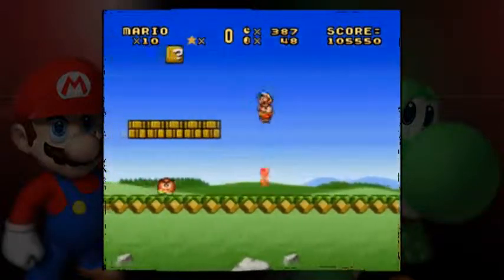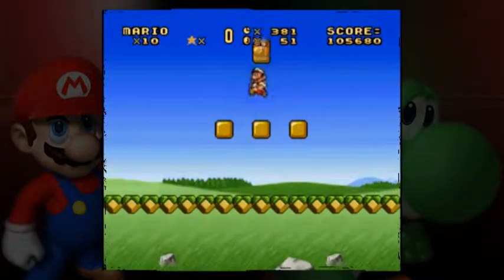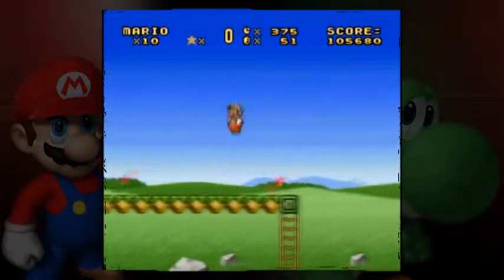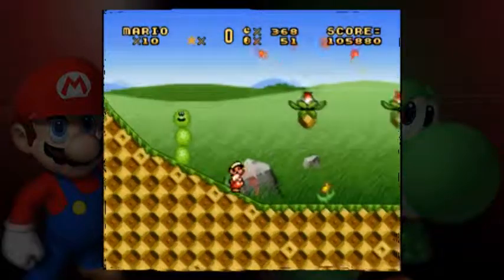It looks like red koopas are different now. Worth noting that those fire goombas, as I'll probably call them — since it looks like they do borrow the fire graphics for once they jump.